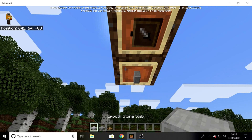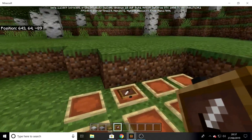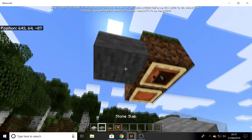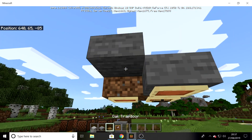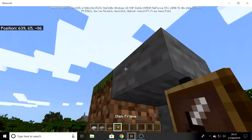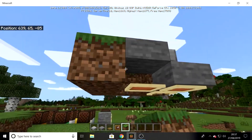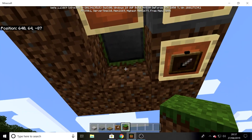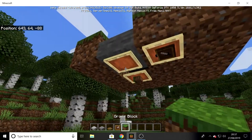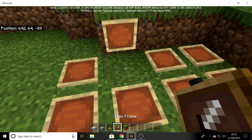First of all, item frames on floors and ceilings. The sad thing is they can't go on the same side, so you can't do a lot with them, but they can still go on any block, even half slabs. They can go on the top half of a half slab, which could be interesting because you could have a button there that's only found by jumping up. So yeah, you can put anything in them like Java, but you just can't place them on sides and floors simultaneously.